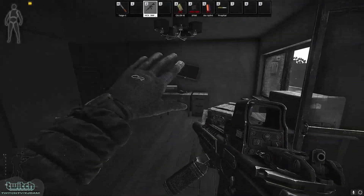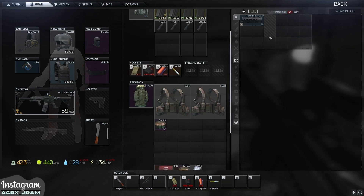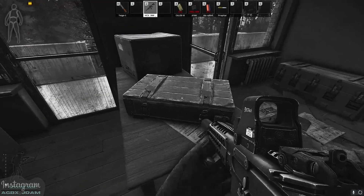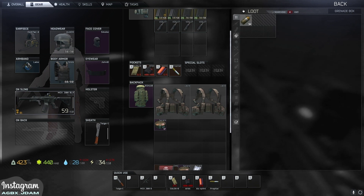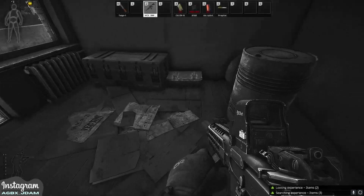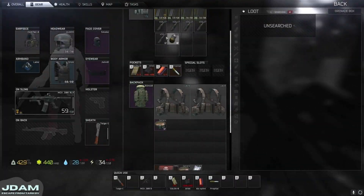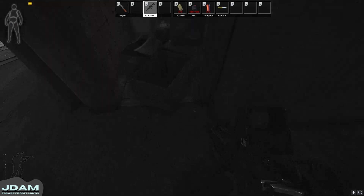This room next door is fantastic, especially early wipe. When I say early wipe, I do mean early wipe — first week. Weapon parts, nades as you see there, for grenadier or just general PvP. I actually don't use impact nades unless I'm doing grenadier — they're so toxic.